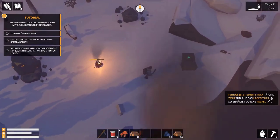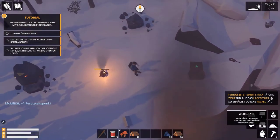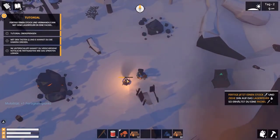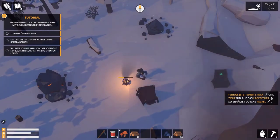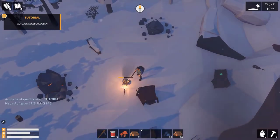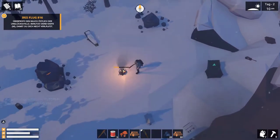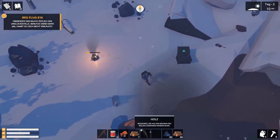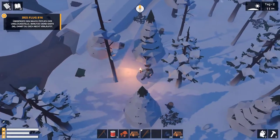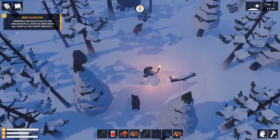Da haben wir schon mal den Pilz. Bestimmt habe ich das nicht gemacht – machen wir das eben noch damit es seinen Lauf hat. Fackel – das ist dann irgendwie nach dem Osten, das weiß ich nämlich zum Beispiel noch. Einpacken, und dann machen wir uns auf den Weg. Zweimal klicken, dann geht auch die Fackel – beziehungsweise man kann sie mit F switchen.